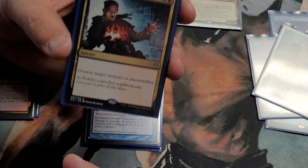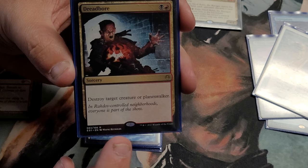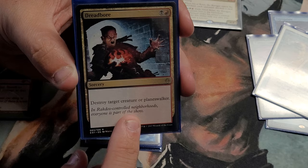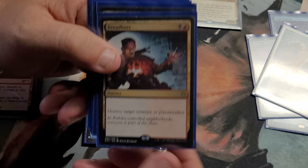Dreadbore — target creature or Planeswalker removal. A lot of people overlook that it also hits Planeswalkers. I have Terminate in here too and they both work well for me. Terminate is an instant which is nice, but Dreadbore's Planeswalker targeting is super nice. In red and black, both are good options.